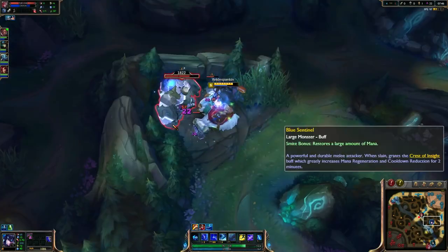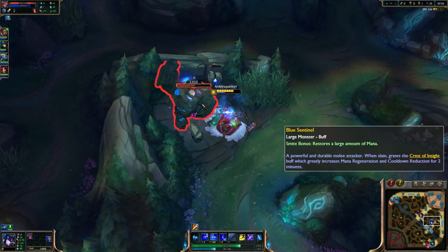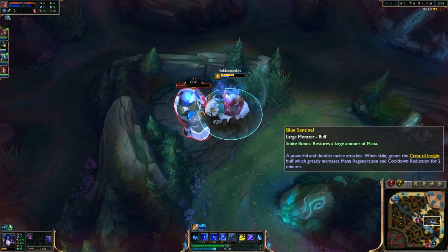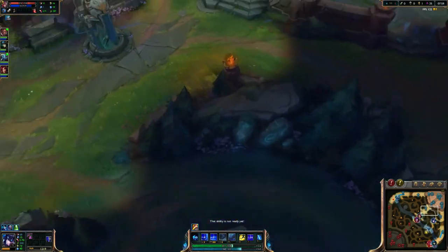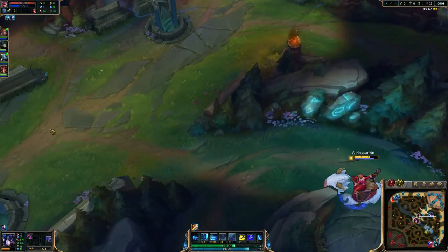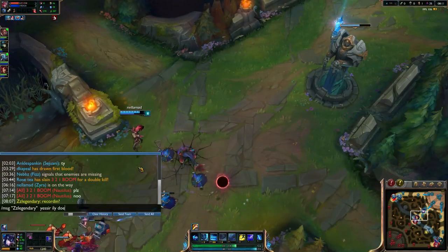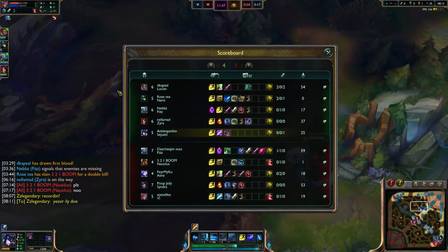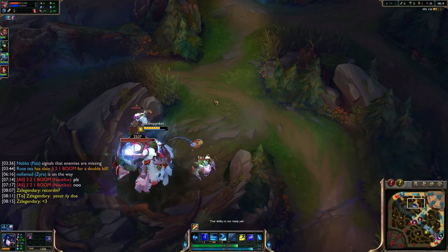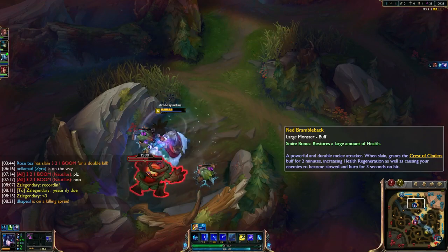Vi just hit level 5, so that's good for us because we've been level 5 for a little bit. After we clear this camp we'll be decently ahead of her in experience. I'll be able to run straight to my red - it should be up in 15 seconds and the red should get me to level 6 so I can really start doing ganks.